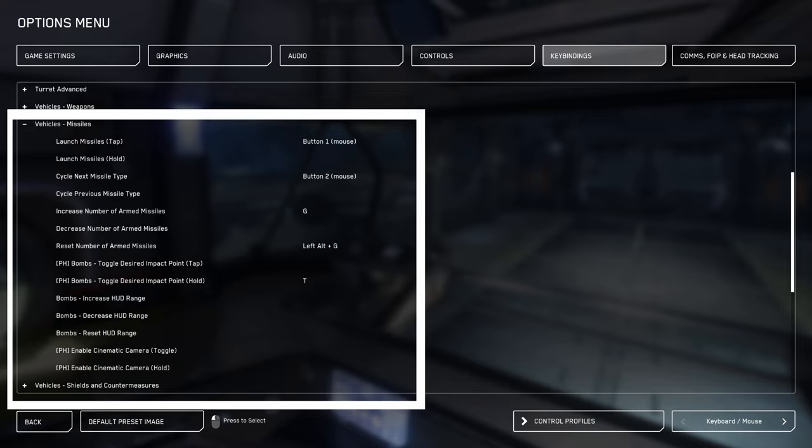You'll find some extra key binds under vehicle missiles, such as a cinematic camera that can follow the bomb.